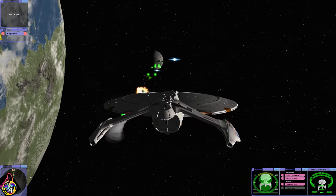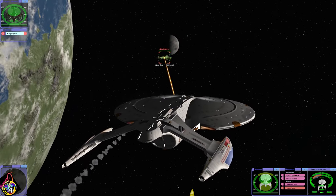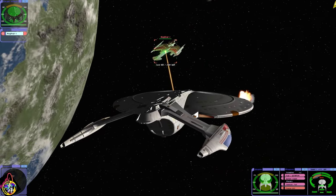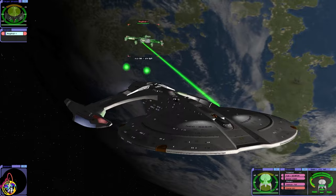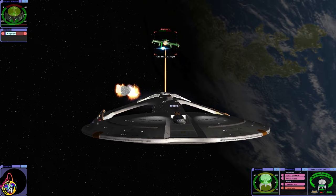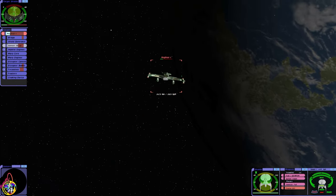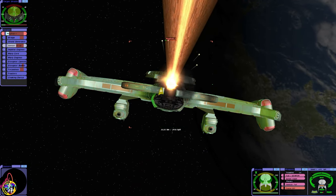Shields up — caught off guard. Oh, a NegVar! Not in a good spot, although the forward shield... it's always the front of Klingon ships.